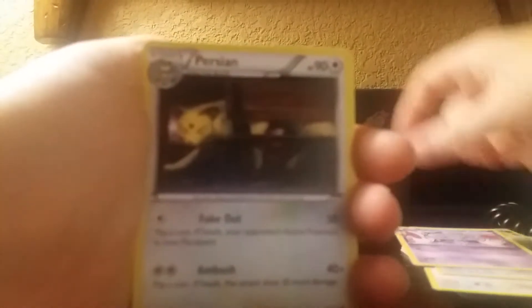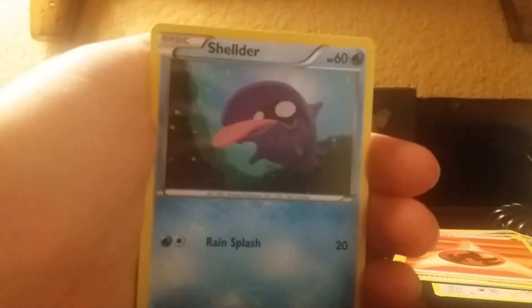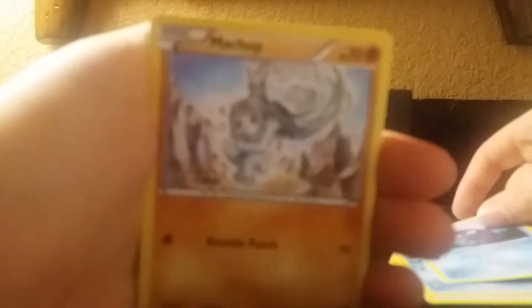So I've got an Espeon, Persian, Poké Ball, Bio Energy, Magikarp, Shellder, Machop, Reverse Zubat — and in case you didn't watch the last episode, I've already apologized for the bad quality because of the lighting — a Holographic Jirachi, and a Nine Tails EX.